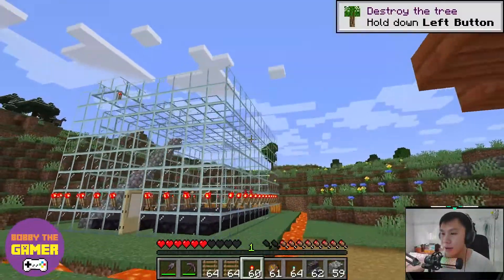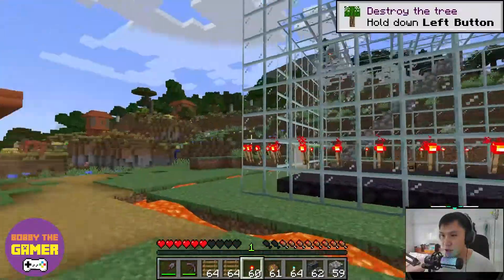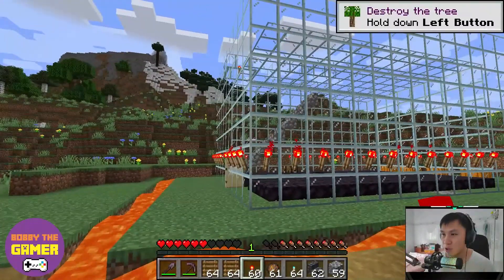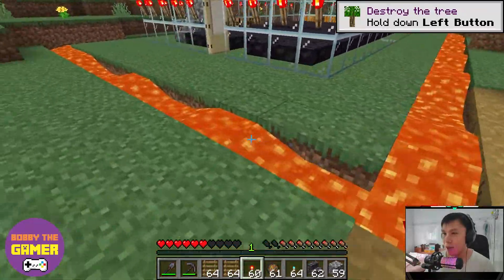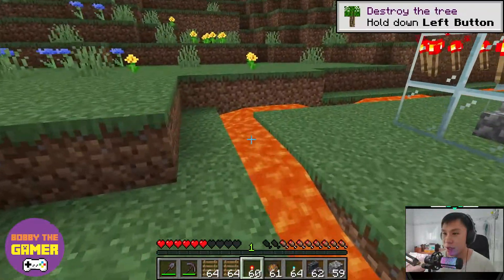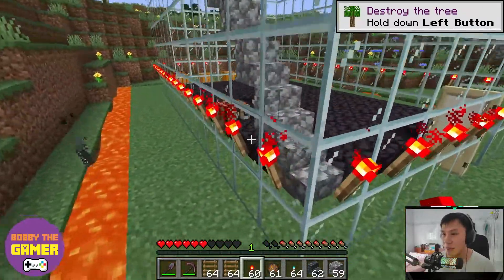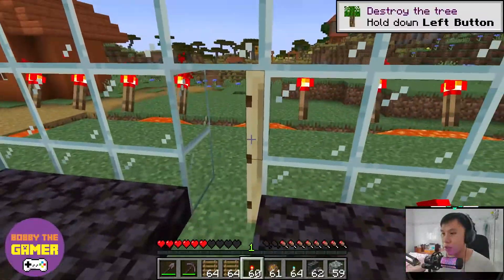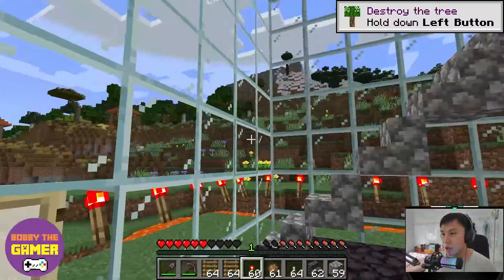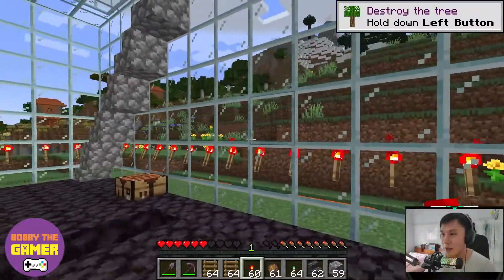Welcome to my Minecraft house. You can see torches around the house so my house will glow at night. Running around my house is a stream of lava so I can be saved from the zombies — they cannot get access to my house. My house also has a door that I can close, and I can see everything happening outside.